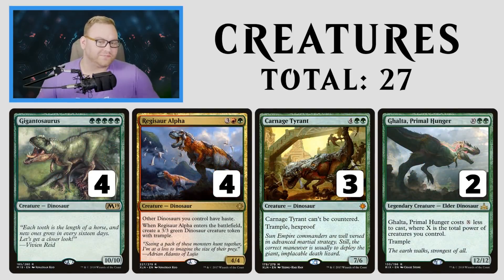Let's move up to the top curve. We've got Gigantosaurus, a complete 4-of — this is why it's almost mono-green. Regisaur Alpha basically giving our dinosaurs haste. Carnage Tyrant for the control matchup and dealing with spot removal. And then Ghalta, Primal Hunger as a win-more mechanic in the mid-to-late game. Ghalta can come down on turn 4 or 5 — if you get a Gigantosaurus out on turn 3, Ghalta on turn 4 is insane. A 12/12 trampler that can definitely win the game by itself. Regisaur Alpha is a 4/4 that gives dinosaurs haste and creates a 3/3. Gigantosaurus, while only a 10/10, destroys whatever blocks it. Carnage Tyrant — triple hexproof, 7/6. Can't go wrong there.